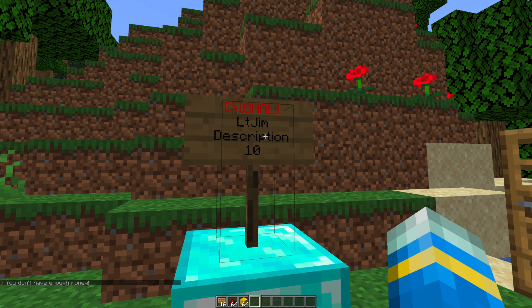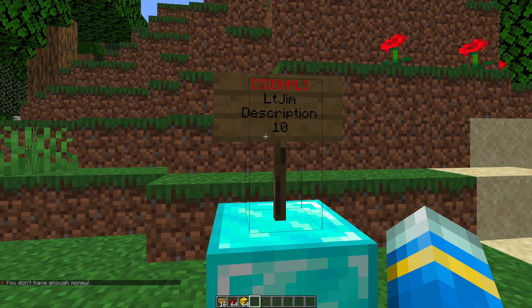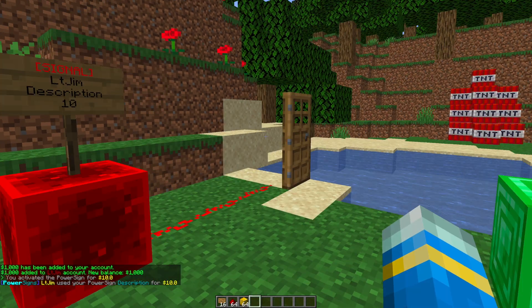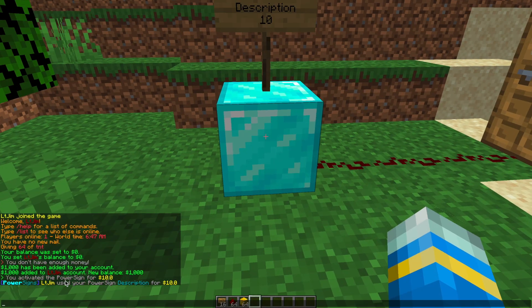This sign costs $10, but I don't have any money at the moment, so I'm just going to use the Essentials command to give myself some money so I can use it. Once we've done that, we can right-click it and it will briefly power the redstone, and the door will open for a second.